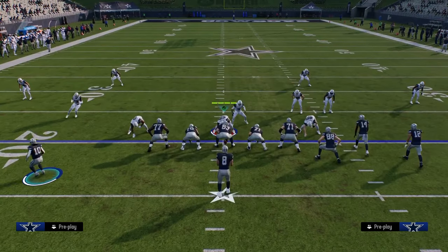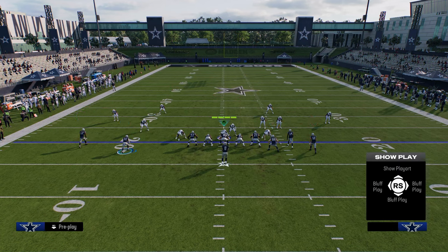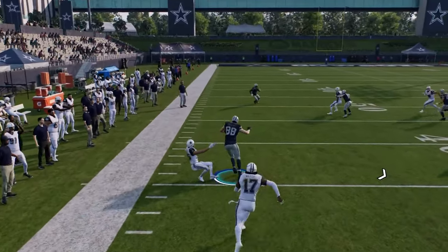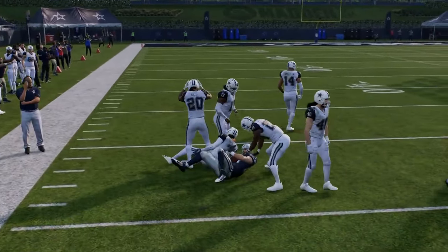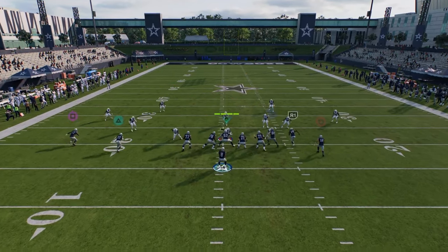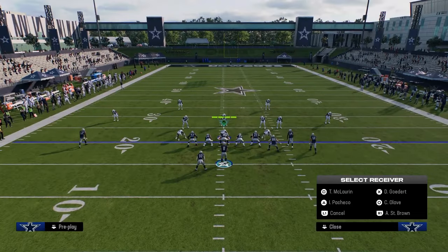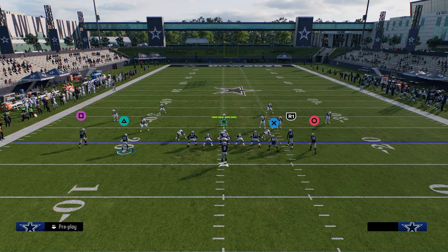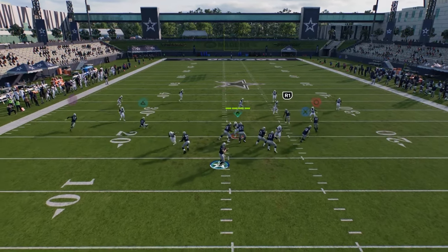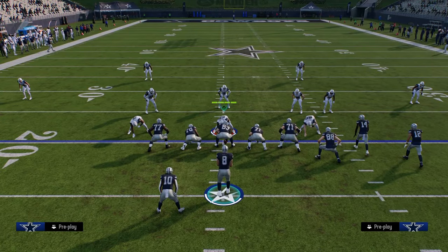One of my other setups out of double post that I really like is to streak my slot receiver, drag my tight end, streak my running back, and run the play that way. You could also utilize a speed out stemmed between 10 to 15 yards to get a high-low read to the left side of the screen. You're going to see a lot of switch sticking to take away the post route, and so when they do that, the backside high-low between the out route and the drag route becomes really really effective. Forcing them to have four underneath zones is key in this game.